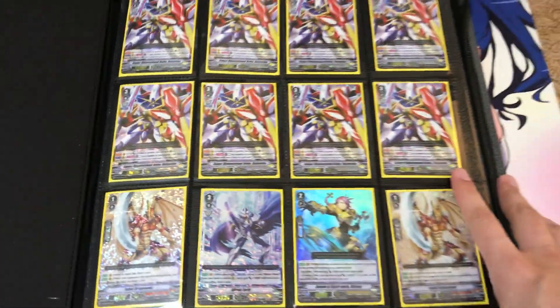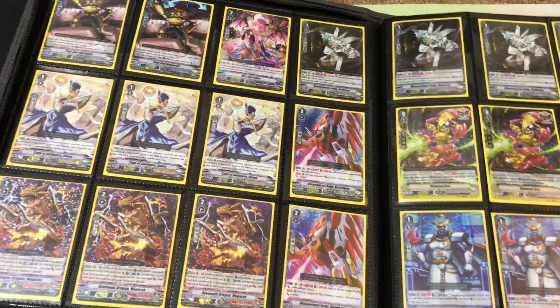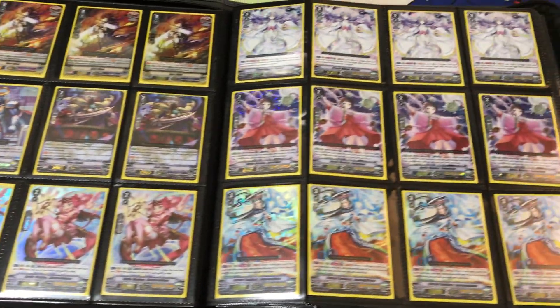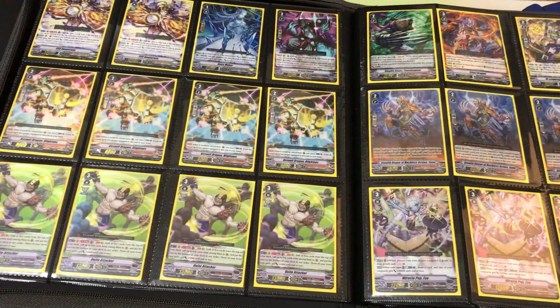I wanted to separate the Buddy Fight from the Cardfight just so I could have both of the binders separated for room when I get more and more cards. As for wants lists, I'm not really looking for much at the moment until the Team Try Three next booster pack and trial deck.